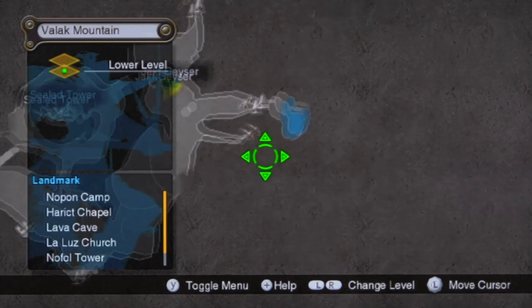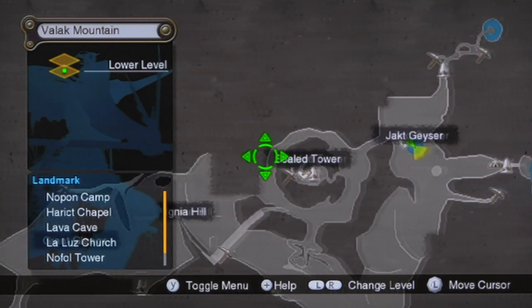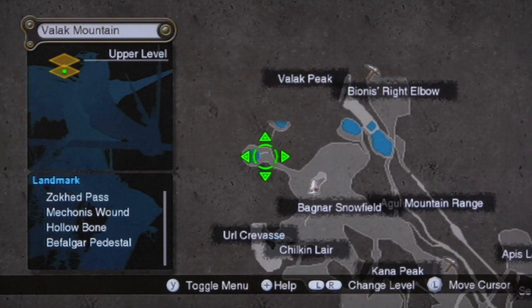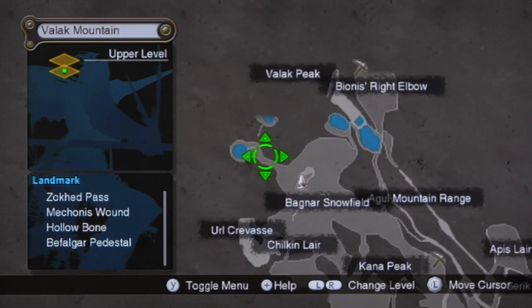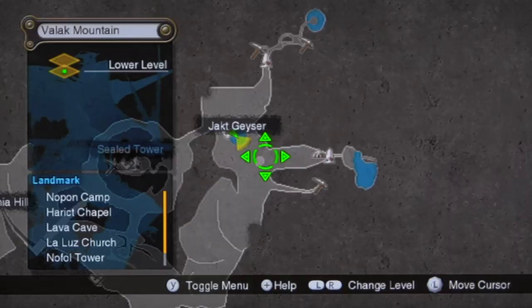Now I'm at Jack Geiser, like I said. And it's actually a geyser that will rocket you up to another area that you can't access — which is here, this area. You originally can't access this when you go to the snow field. You can't go there because there's some sort of high platform. But if you go through the geyser, you'll actually get there.